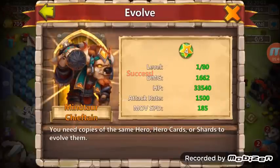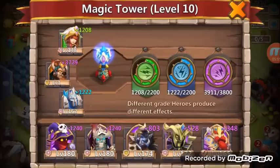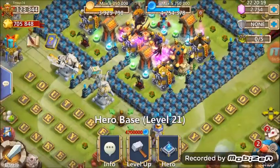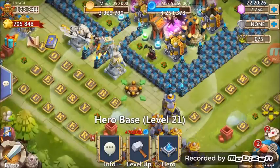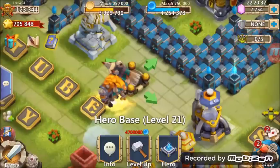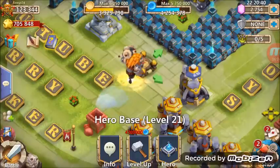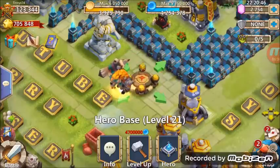Look at that Minotaur — hell yeah, he's looking pretty cool right there. Check out my boy, let me get him out of here. I want to see him on the base. Look at that badass evolved Minotaur looking like a stud — check him out, guys, that is pretty cool. Look at his hammer — that is pretty sweet, I like that. I always liked Minotaur, he's a pretty cool hero.